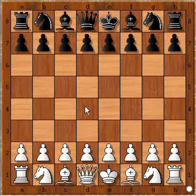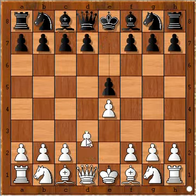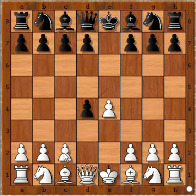This trap is for White and White can use it when he opts for the Danish Gambit. The Danish Gambit starts with e4, e5, and after d4, pawn takes pawn, and after c3 you have the Danish Gambit.